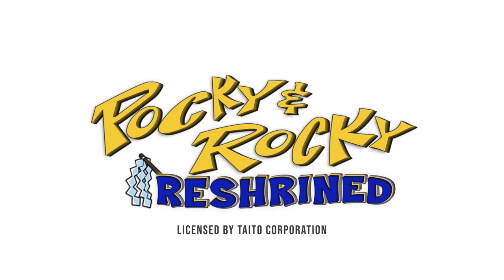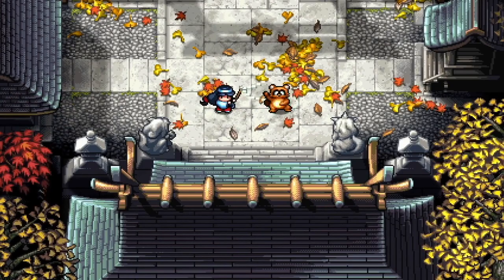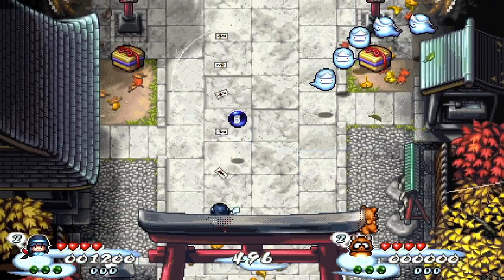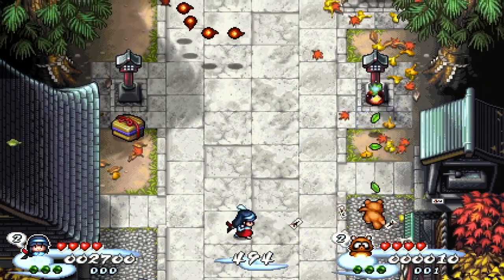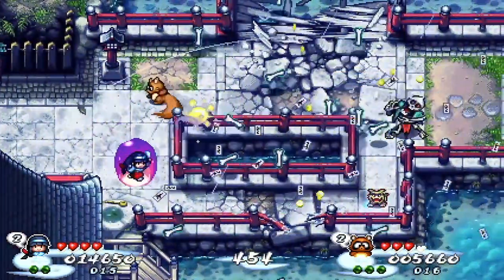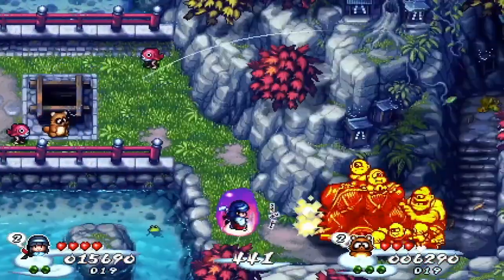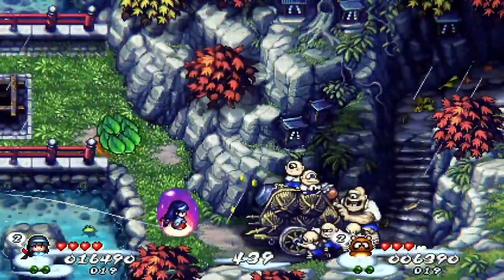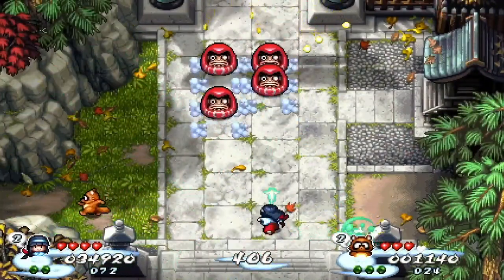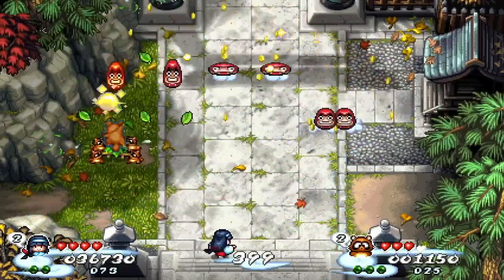But wait, there's more — Pocky and Rocky is coming back. Pocky and Rocky Reshrined was announced by Natsume earlier this year. It is planned to come out in Fall 2021 for Switch and PS4. The press release specifically calls it a sequel, but based on the teaser trailer, it looks incredibly similar to the first game — the level design, bosses, and story are all very familiar, though it does look like there are also a few new visuals and abilities for both the heroes and enemies. Hopefully the game is ready to release soon and it'll make the series more easily accessible to people.